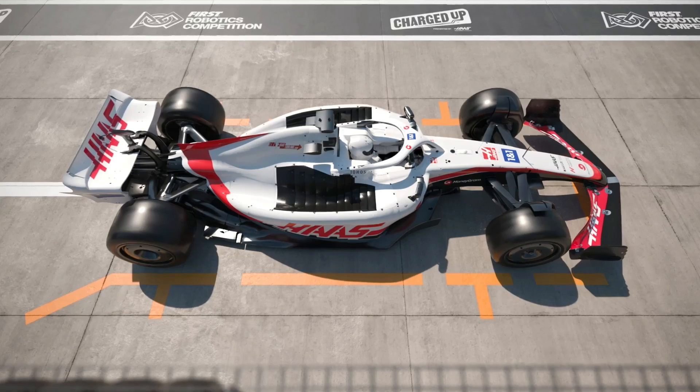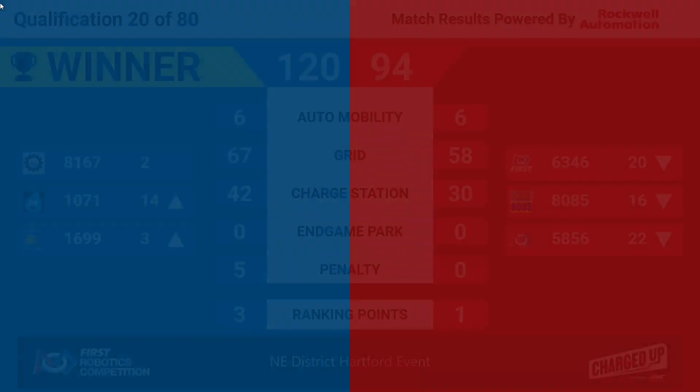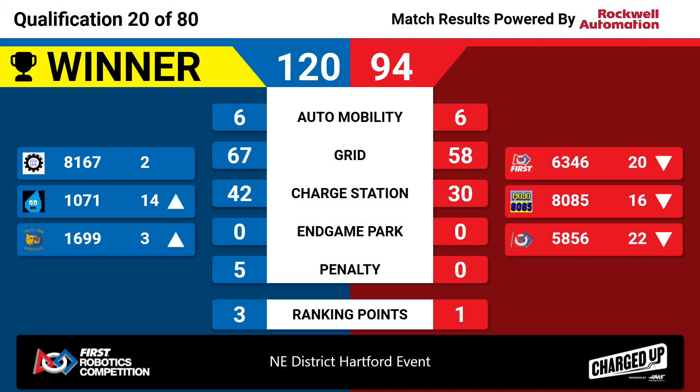We've got your scores for match number 20. The blue alliance gets the win, score of 120 to 94, three ranking points to one. 42 charge station points for the blue alliance, 67 from the grid.